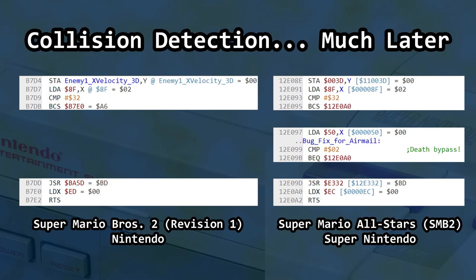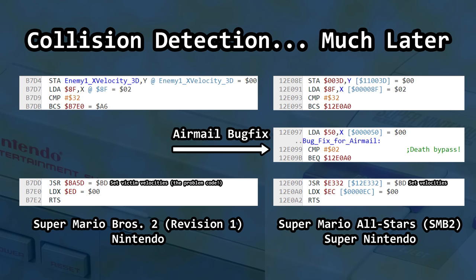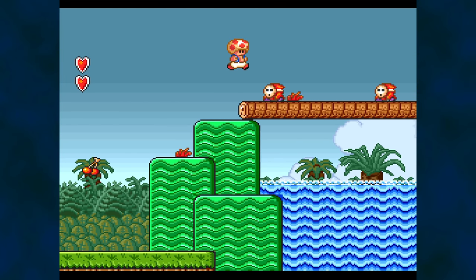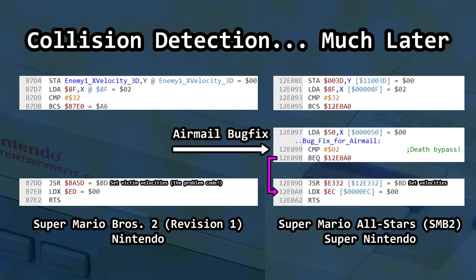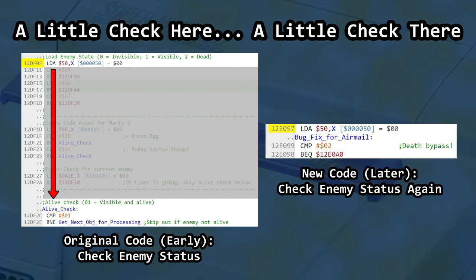Just before the collision handling subroutine assigns damage, sets velocity, etc. to the victim enemy, the Super Nintendo release of Mario 2 checks that enemy's status to see if it's dead. If so, it skips that damage and velocity logic — the very thing that causes problems in the NES version. This skip code is definitely new — it was not present in the NES release, and it fixes the airmail bug. All Stars elected to let collision detection run as usual and add code to skip initializing values for the enemy hit by the thrown enemy, essentially patching it at the 11th hour of hit detection for the current frame.